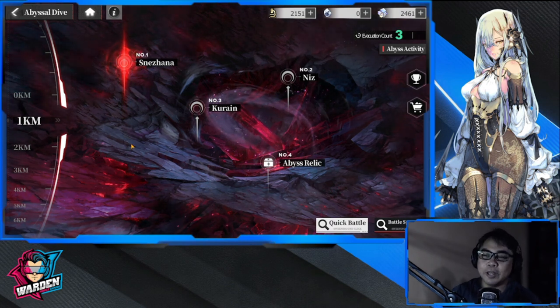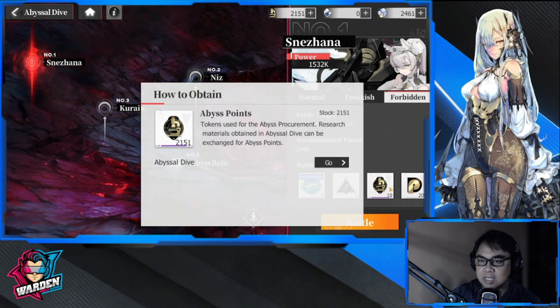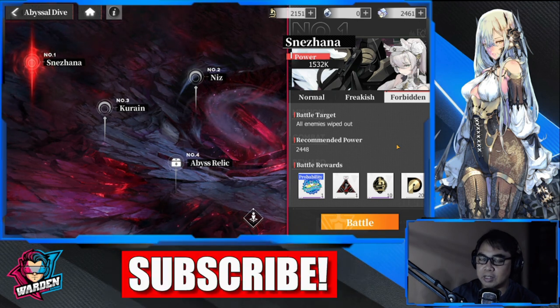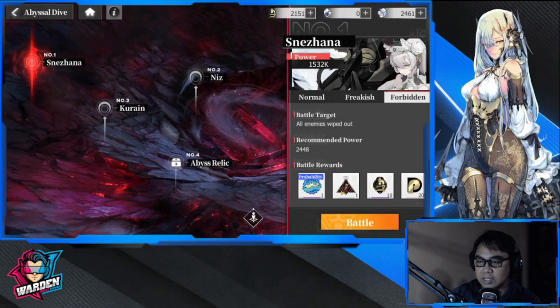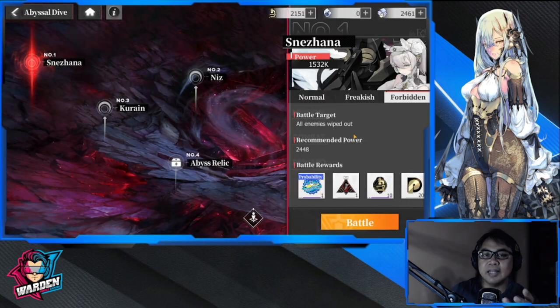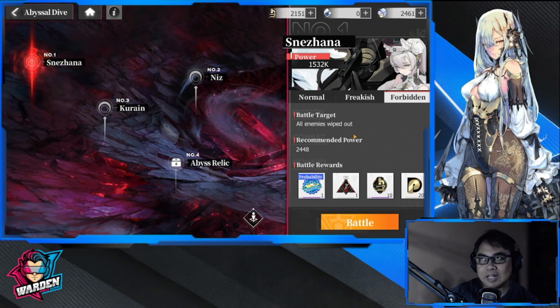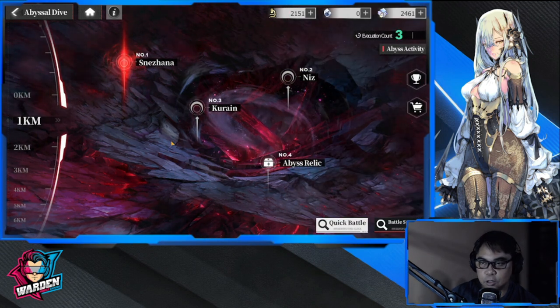You'll start off with the easier stages. As you clear them, they give you currencies: pivot points and abyss points. Abyss points are for your equipment or combat gear, and they also give you combat gear directly. So why is Abyssal Drive important? It gives us a lot of equipment, and the further you go, the better the drops. There's also event currency tied to Abyssal Drive when events happen.